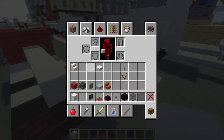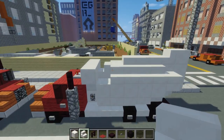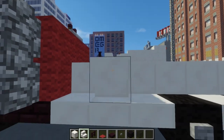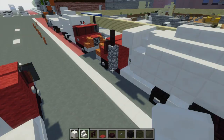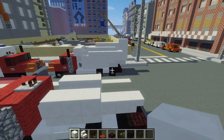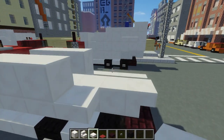For the back part, let's add an upside-down quartz stairs. Then we're going to add three upside-down stairs — skip one here, then one, two, three on each side. Then let's add a block of quartz on top of that. Then add a quartz slab after the stairs, right here.